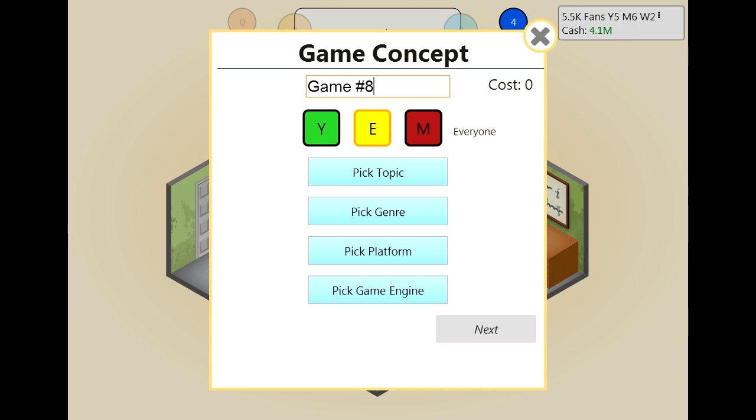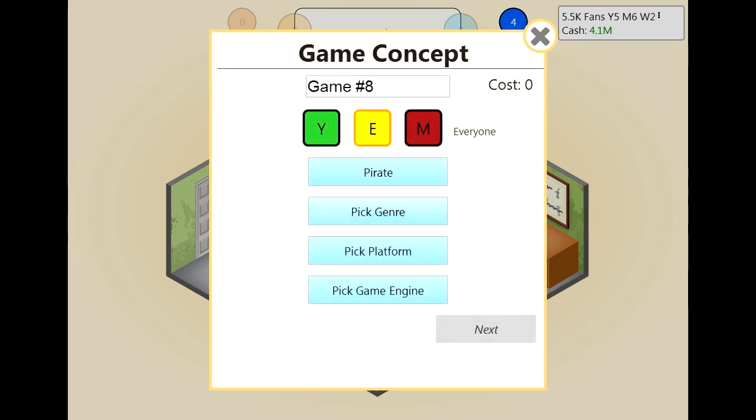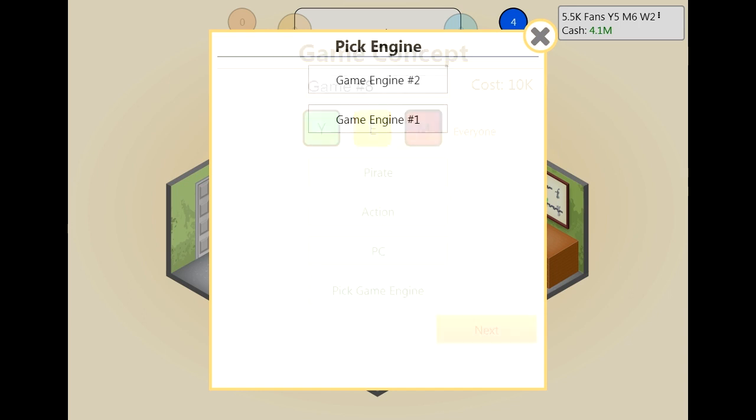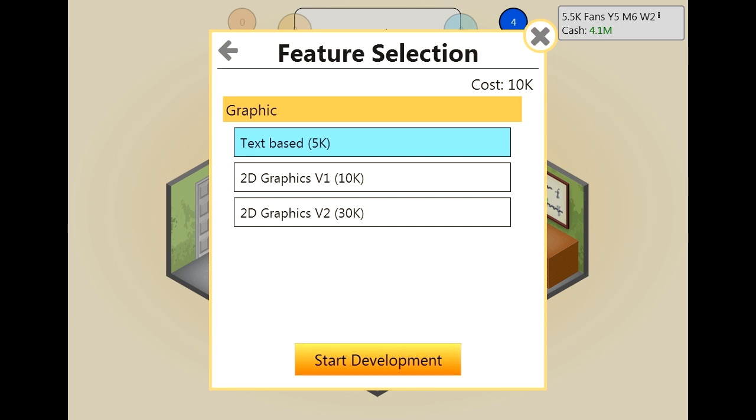I don't have a bad combination written down — I was only planning on developing two of these. I think a pirate action game, since we've already done one pirate — but an action one I don't think goes down very well. So we will do that on the PC as always and use the original game engine.